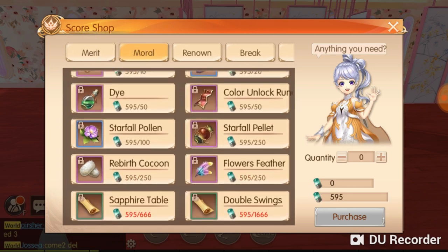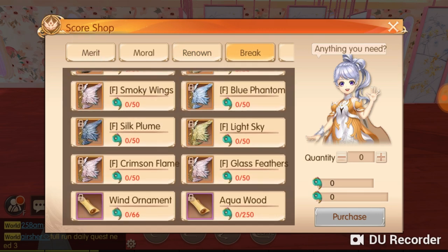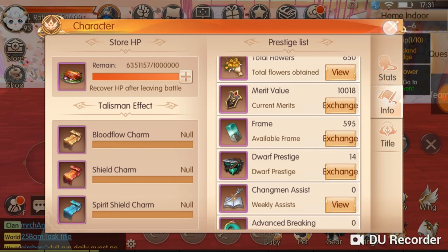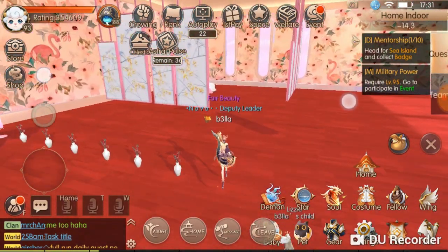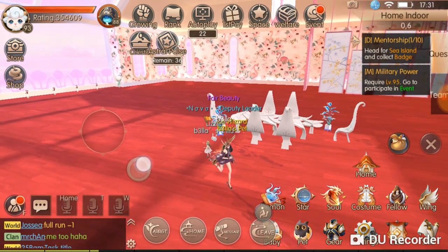For morale points, when someone wants to do the Chung Man event, you join as a team and follow them through the Chung Man trial. You get one morale point per trial, and I think the weekly limit is 100. For brick, I don't know where to get it yet but I'll let you know. Keep doing all these events to unlock all the furniture for your home and get rating and stats for your character.